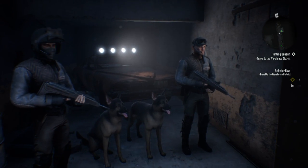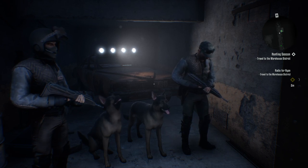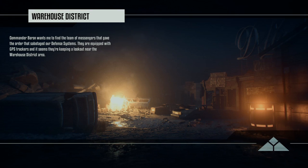Hello and welcome back. We're heading out to find out who among the resistance is working for Skynet. Commander Baron wants me to find the team of messengers that gave the order that sabotaged our defense systems. They are equipped with GPS trackers and it seems they are keeping a lookout near the warehouse district area.